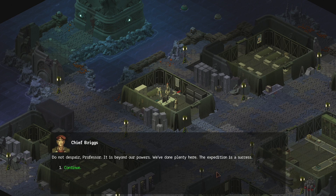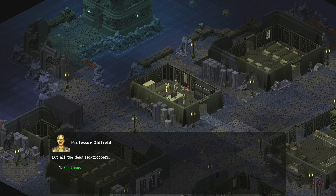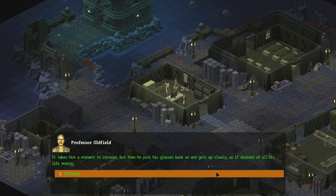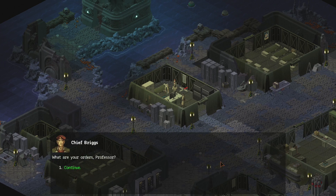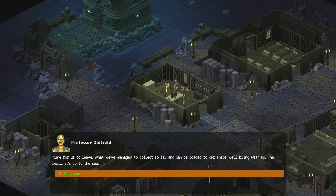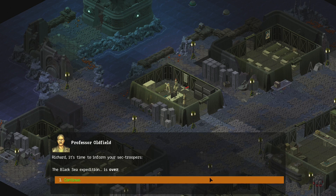Do not despair, Professor. It is beyond our powers. We have done plenty here. The expedition is a success. But all of the dead sec troopers... That is our job, Professor. Our duty. Every sec trooper came here willing to give his or her life for this expedition. Those who did will be buried with the greatest of honors upon our return.